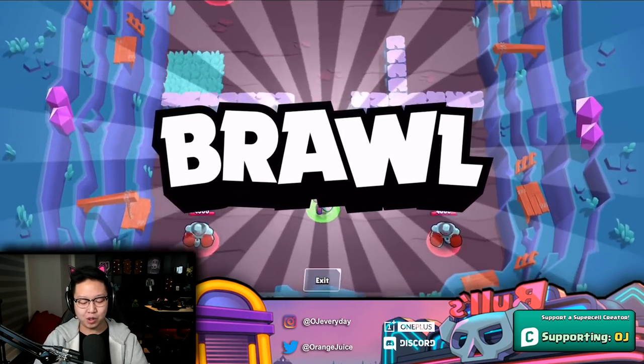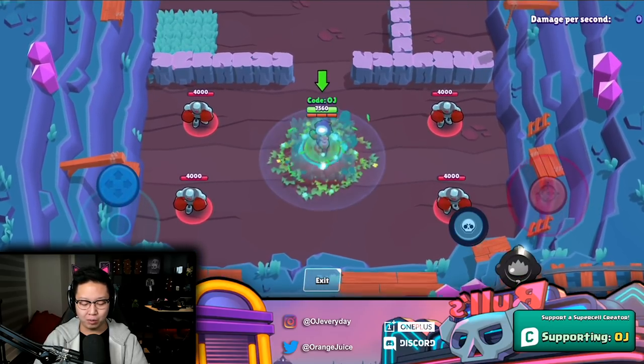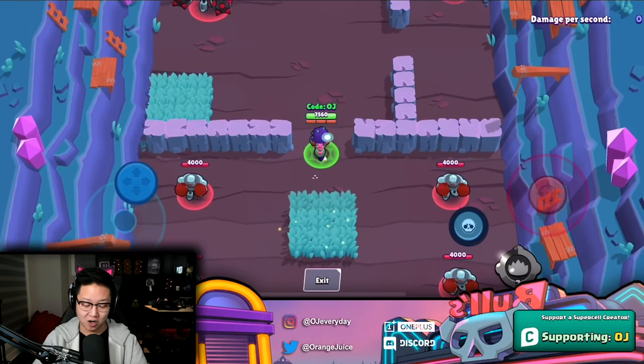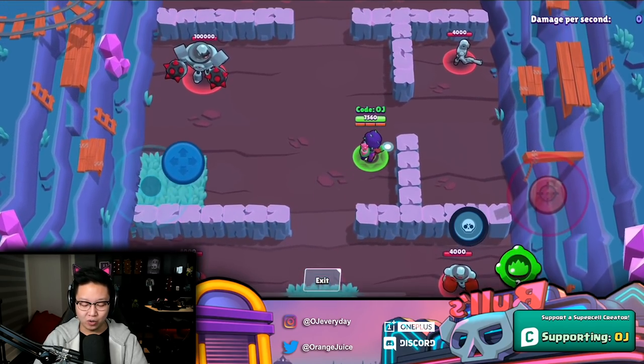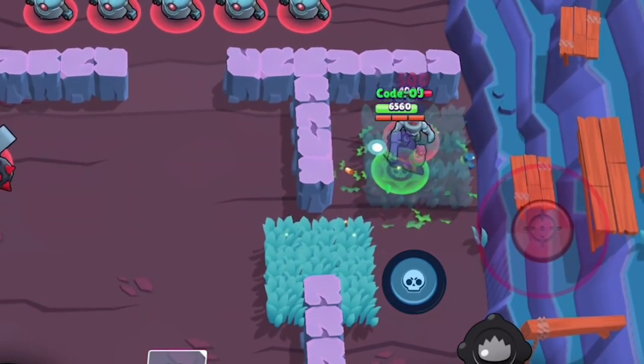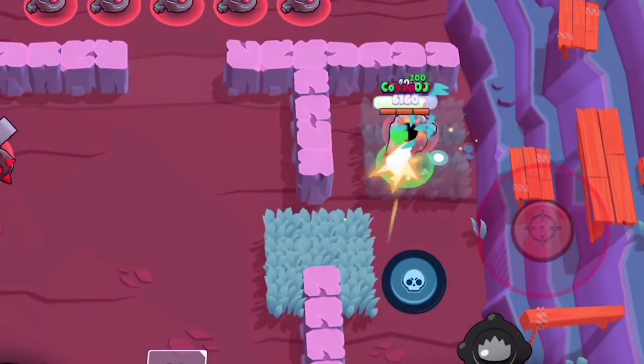Rosa's gadget is permanent — she's gonna plop out grass underneath her, and she'll heal in that grass too, obviously with her star power. Maybe you want to hide or engage — you can put it right on top of enemies and heal while fighting.